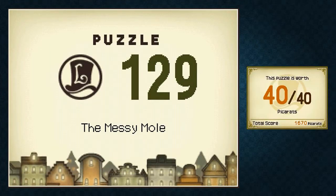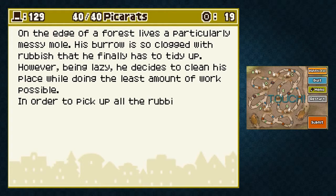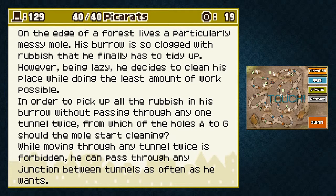Puzzle 129: The Messy Mole. On the edge of a forest lives a particularly messy mole. His burrow is so clogged up with rubbish that he finally has to tidy up. However, being lazy, he decides to clean his place while doing the least amount of work possible. In order to pick up all the rubbish in his burrow without passing through any one tunnel twice, from which of the holes A to G should the mole start cleaning? While moving through any tunnel twice is forbidden, he can pass through any junction between tunnels as often as he wants.